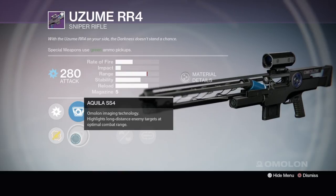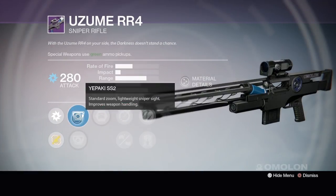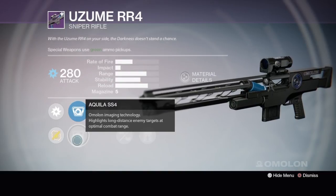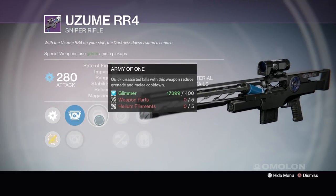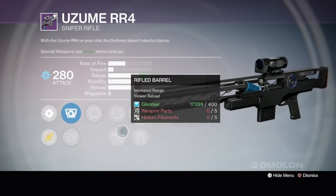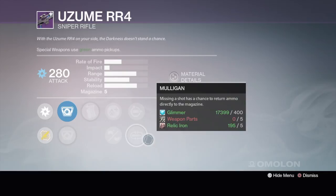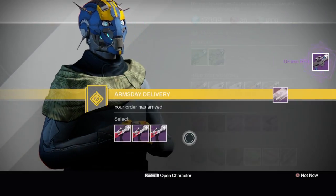Performance Bonus — kills with this weapon have a chance to grant bonus reserve ammo, that could be useful. Lightweight, Oiled Frame for faster reload but reduced range — you kind of want range on this one since it's a spammable sniper rifle. Replenish and Mulligan — for a sniper I like Mulligan and I do like Performance Bonus, and I'm keen to try out the Aquila sight. The last roll has Pakiss2 standard zoom, single point sling, rifle barrel for more range, Zen Moment and Exhumed. I'm going with the middle one.